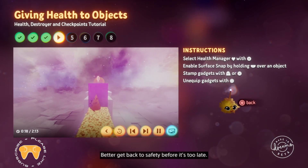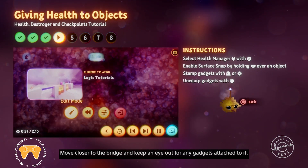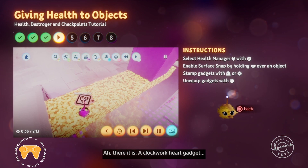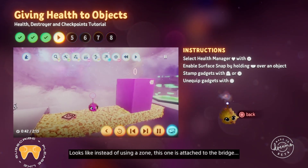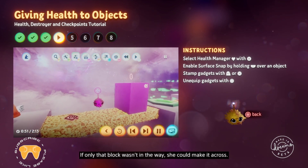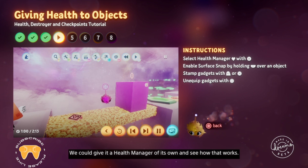That block is too big for Connie to jump over. Better get back to safety before it's too late. Let's switch back to edit mode and see how the bridge is damaging Connie. Move closer to the bridge and keep an eye out for any gadgets attached to it. There it is — a clockwork heart gadget, which means another health modifier. Looks like instead of using a zone, this one is attached to the bridge, so whenever Connie walks on it, she loses health. If only that block wasn't in the way, she could make it across. What if the block itself could lose health? We could give it a health manager of its own and see how that works.